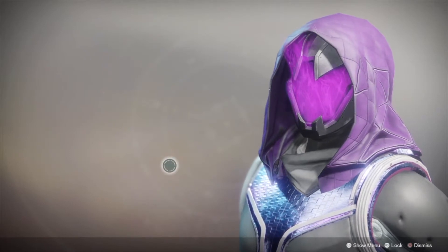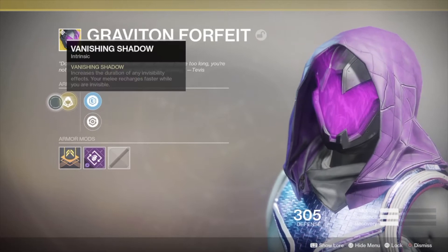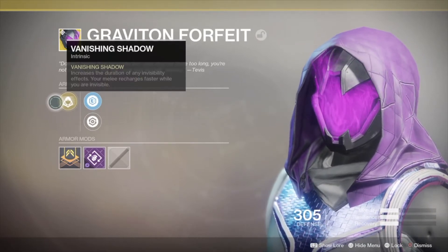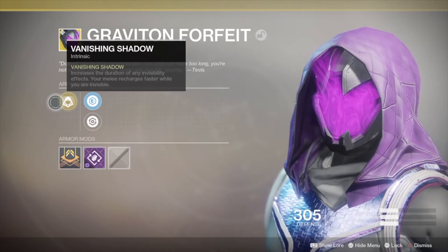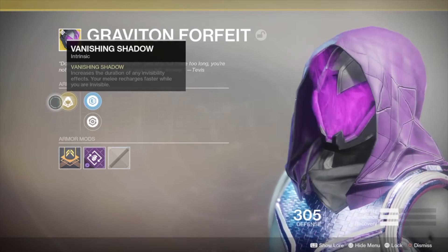Graviton Forfeit is a returning exotic for Hunters from Destiny 1, but the perk is totally different now. It's called Vanishing Shadow and the perk description is: increases the duration of any invisibility effects, and your melee recharges faster while you're invisible. Let's see exactly how it performs.